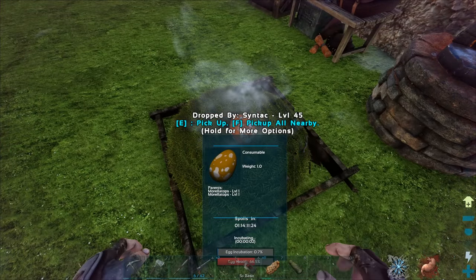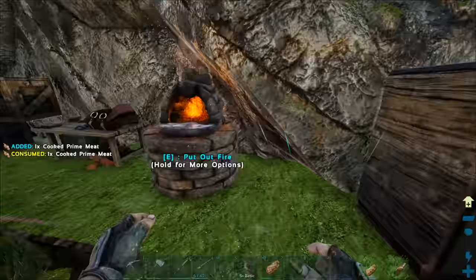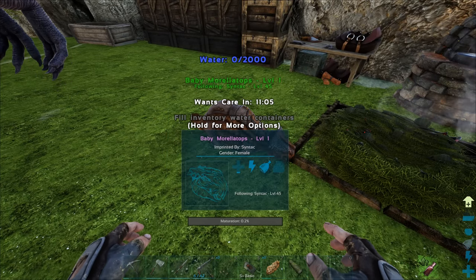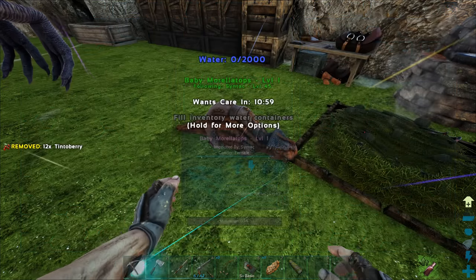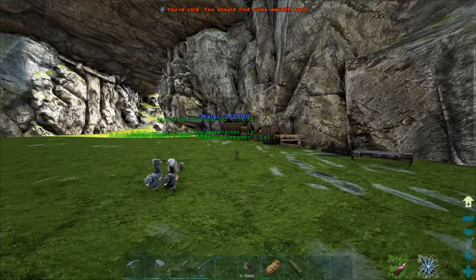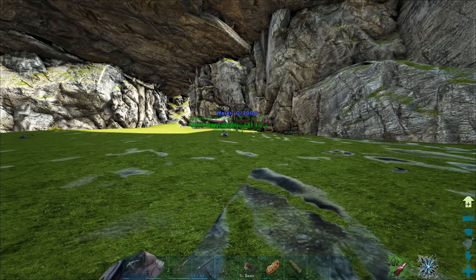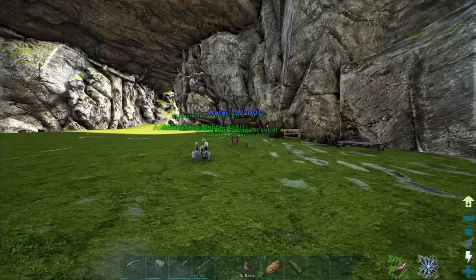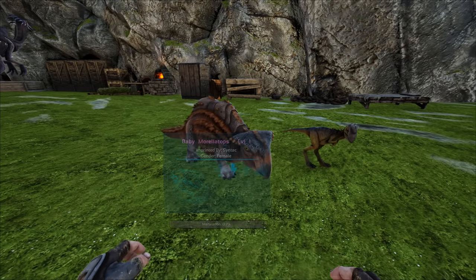Morellatops - are you ready? Let me grab a piece of meat because I'm kind of hungry. Hey there you are - you're gigantic! You are way bigger than that egg. You've got a lot of water as well. Let me get you some berries - I definitely know that you eat berries. Let me get you over here with all the other babies. We're raising all of the eggs here today - look at this, we have our own little flock of creatures. All of them are useless against anything that attacks me though.